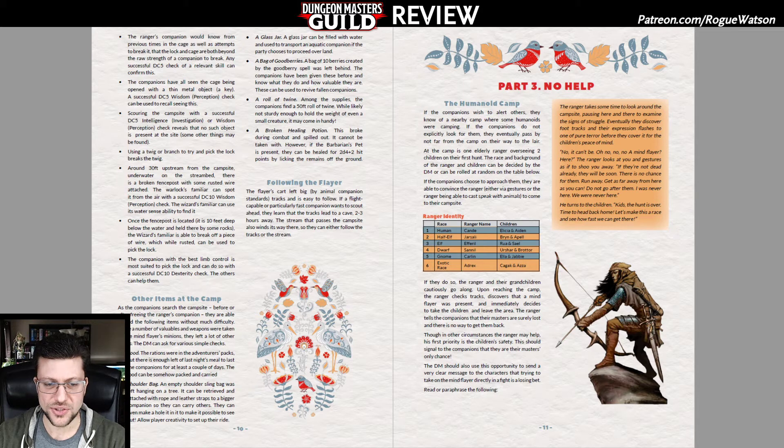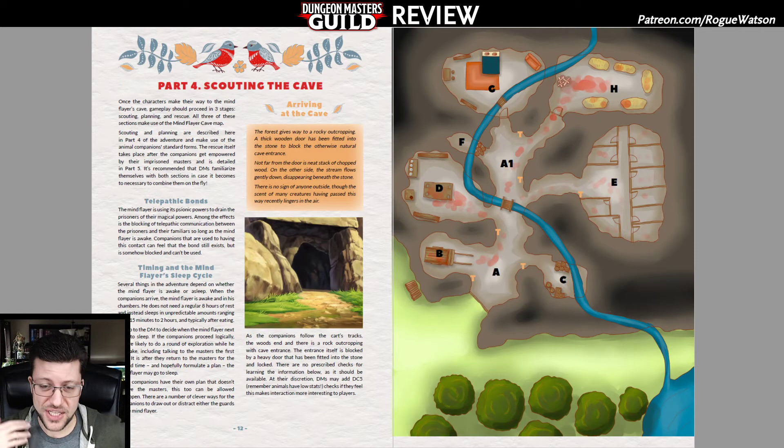Part three is meeting an old, kindly ranger in the area — a social scene. I would play up the role-playing goofiness since all the players are animals and can't actually speak with the ranger. The point of that scene is to tell players outright, in case they don't understand, that they're dealing with a blue figure with tentacles for a face — a mind flayer. What's weird is that the NPC is basically telling you not to do the adventure, but really it's warning players: even seasoned adventurers would be hard-pressed to fight a mind flayer, let alone these one-hit-point animals. So it's a stealth reconnaissance adventure — which is exactly how it should be designed, because that plays to the strengths of all these tiny animals.